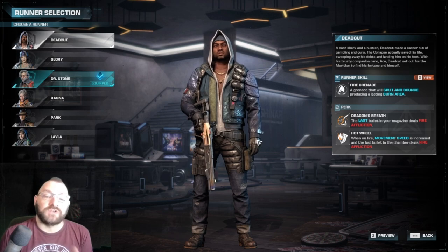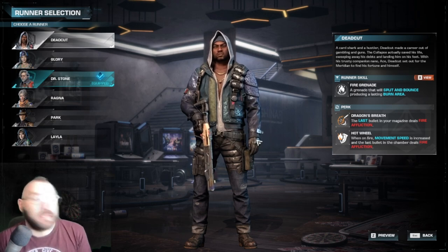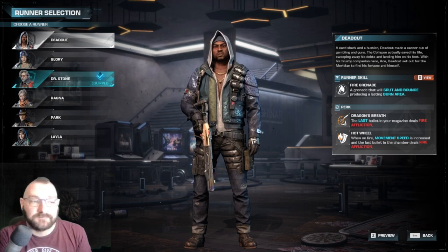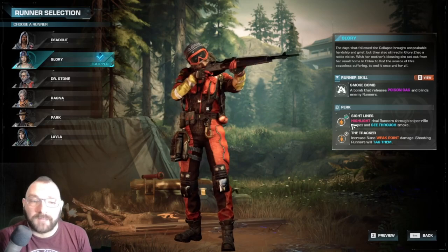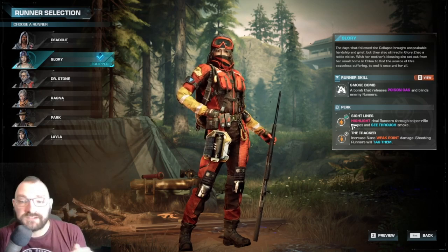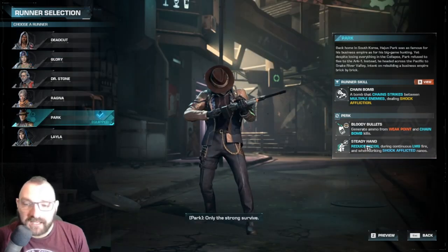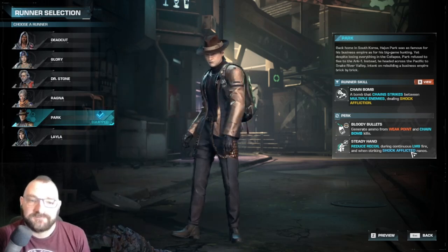Just because you see a runner holding a shotgun does not mean shotguns are their preferred weapon - it just means during that animation they gave him a shotgun. Please understand this. There are some runners that get extra perks for using specific weapons. Case in point: Glory gets extra perks while using sniper rifles, but that doesn't mean she's limited to sniper rifles. It just means if you want the extra perks, use a sniper rifle.